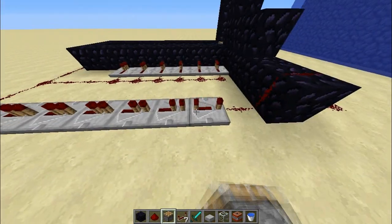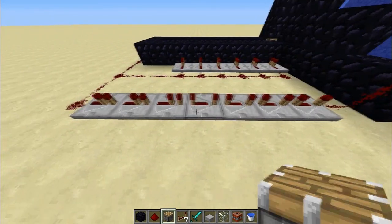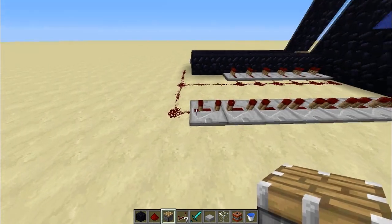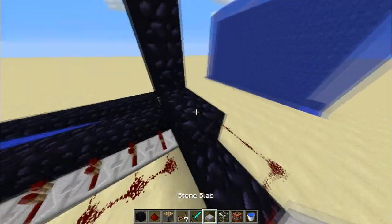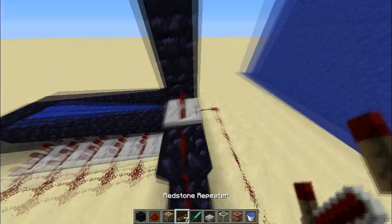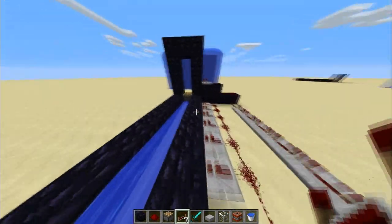For the repeaters you're going to want to set them all to the last tick — three ticks — except for the last one, which you leave on the second-to-last tick. Don't touch any of these. Place some redstone here and leave it just like that. Now you're done with the redstone — let's start testing it out.